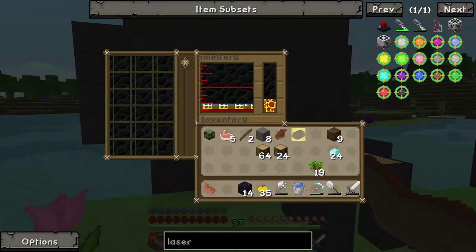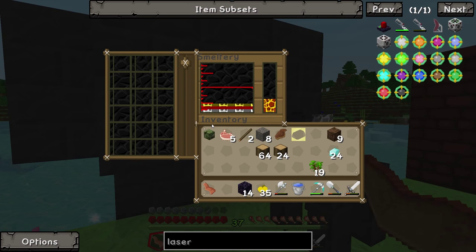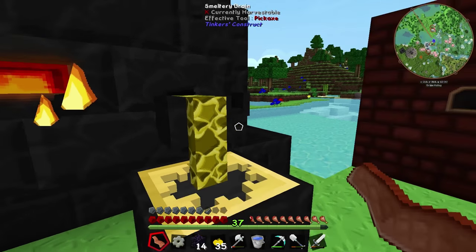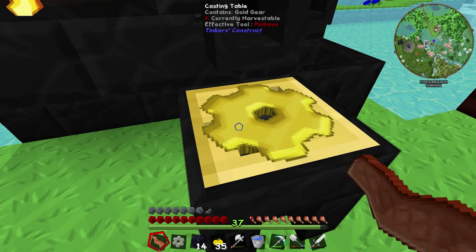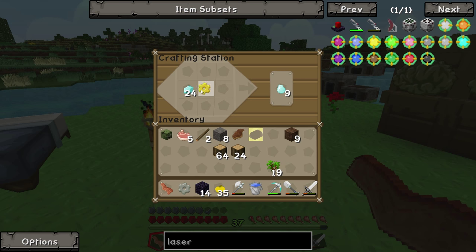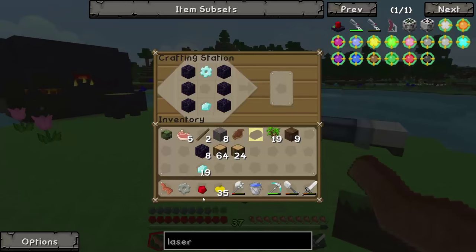I went ahead and put some ingots into the smeltery so that we have enough to make an iron and therefore a gold cast. You used to have to upgrade from iron to gold but now you can just make gold directly, so that was a bit of a waste of iron — but we'll need an iron gear later on so that's fine. Now all we need to do is surround our golden gear with some diamonds — one, two, three, four — and then combine that diamond gear with another diamond, some obsidian, and a piece of redstone.